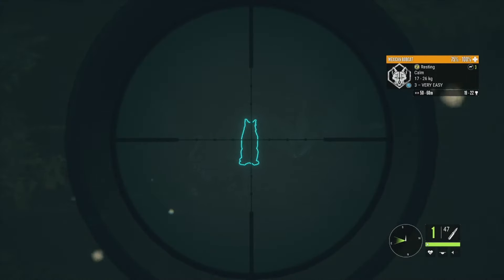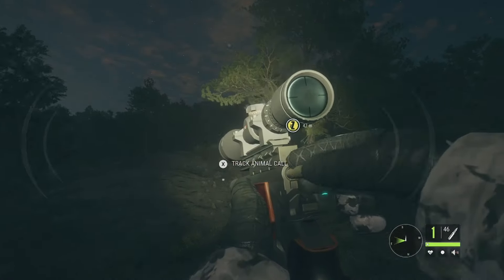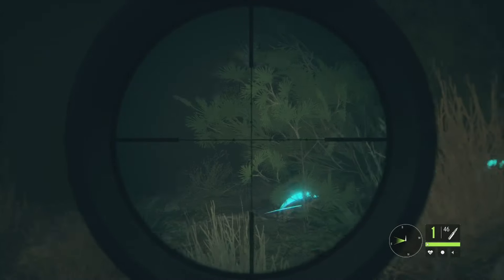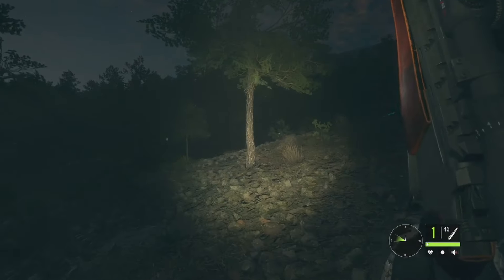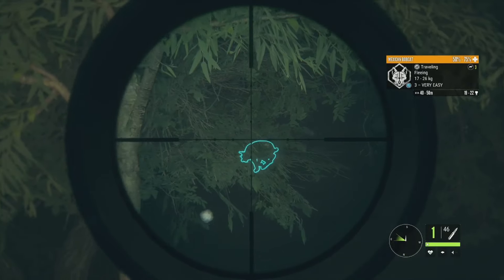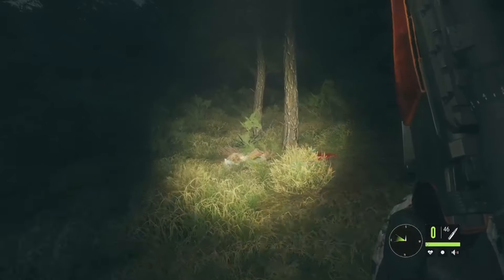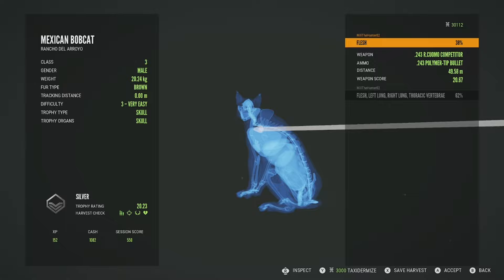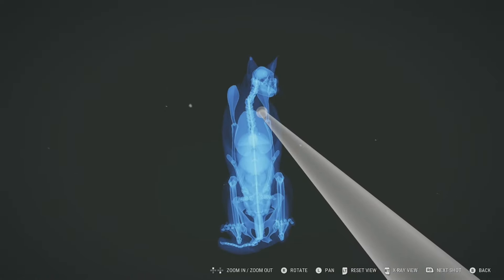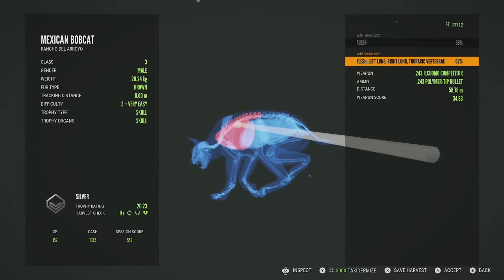I got a warning call from the bobcat so that's why I'm over here. He was facing away and apparently we didn't get a good shot — just a little bit high to the flesh. We'll try again — it's nighttime so it's hard to see. Got him on the second shot. He is a silver 20.23. The first shot got to the flesh — I was just a little bit high; had we been an inch lower we'd have got into the right lung. The second shot was good — left lung, right lung and the thoracic vertebrae at 58 meters.